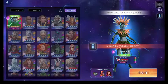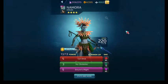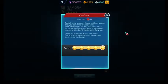So Namora — we're going to actually take a look at her because she's brand new and I looked at her abilities on the forum. She seems kind of solid for a four-star. Her Cut Once ability is both an active and a passive.